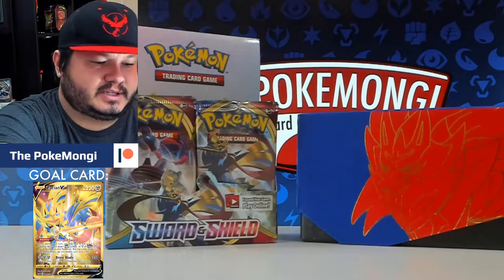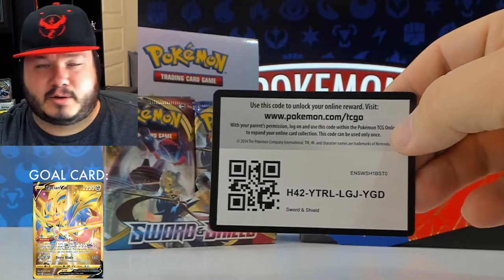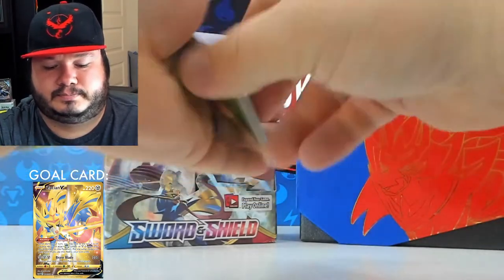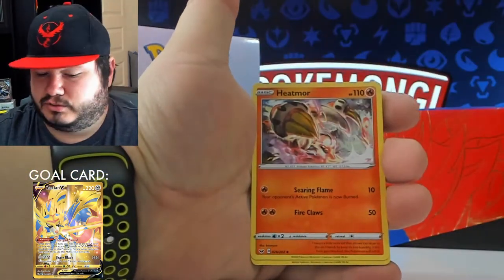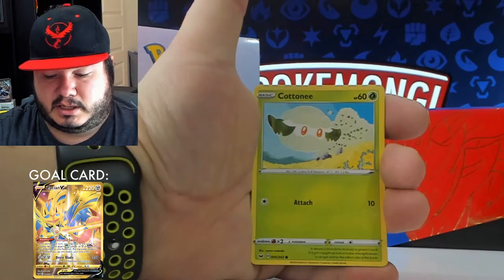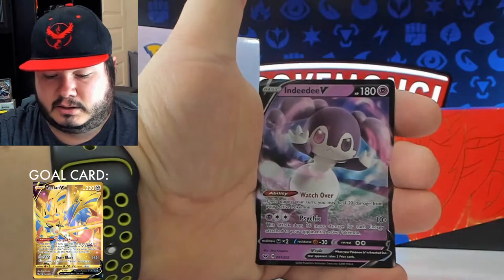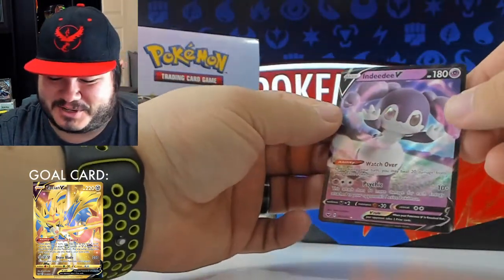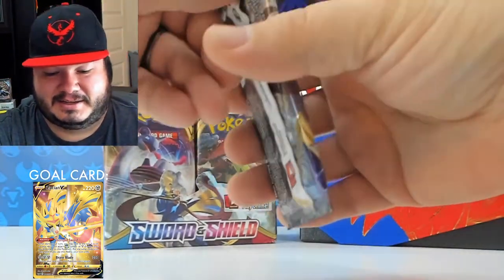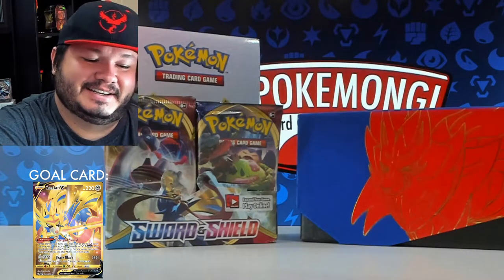Hopefully that made you laugh too — I don't know if that was funny or if I'm just crazy, it's probably a little bit of both, or maybe we're all crazy. Code card, one two three four. Energy retrieval, Heatmor, Drizzile, Crabby, Mancino, Ponyta, Cottony, Scorbunny, Great Ball, and — what did I say, one of the more common full arts? We pretty much pull it back to back! That's all right. That is funny, I was just saying that's one of the more common ones and then we do that.